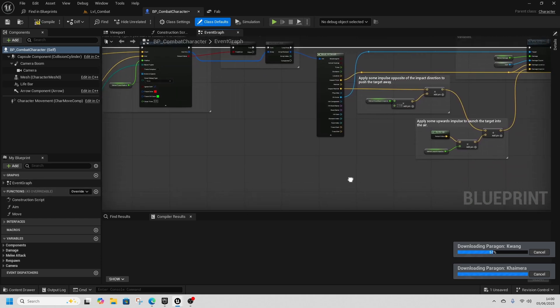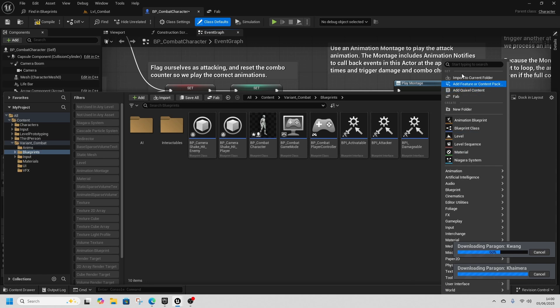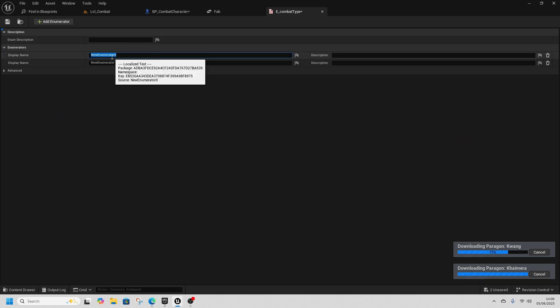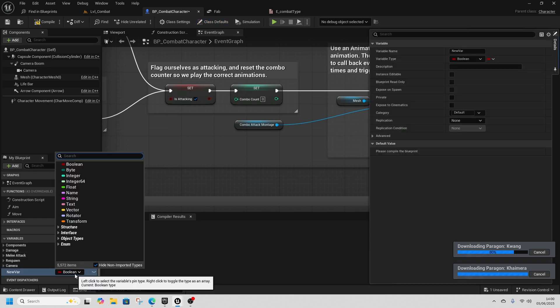We need to change this so that we get a new combo. First, right-click and create an enum — this will be called EE Combat Type. Open that up and add two entries: Unarmed as the first one (our default) and Sword.